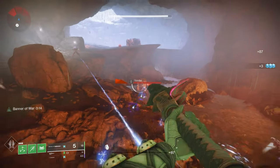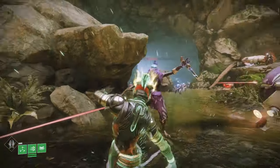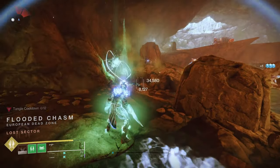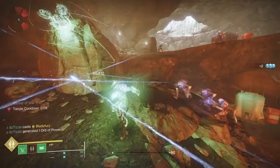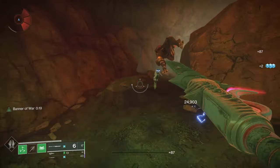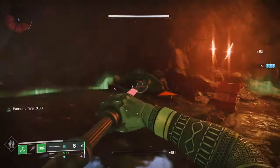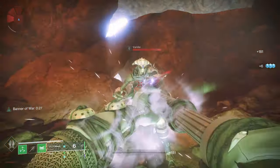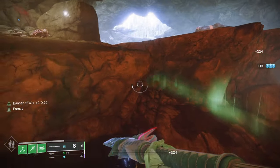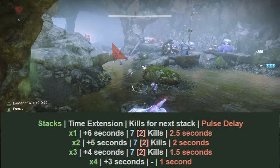Kills by you or your teammates — with weapons or abilities or whatever, not just melees and glaives and swords — within range will extend the duration. This can go up to 30 seconds and Banner of War times 4. You start at one stack and every 7 enemies you kill you will get another stack. This used to have a much lower kill requirement so it has been nerfed, but it's still extremely powerful. Teammates' kills count towards this as long as they are within 20 meters of you, and kills increase the duration. The health gain you get back is 20 HP and for every stack the health pulse ticks quicker.